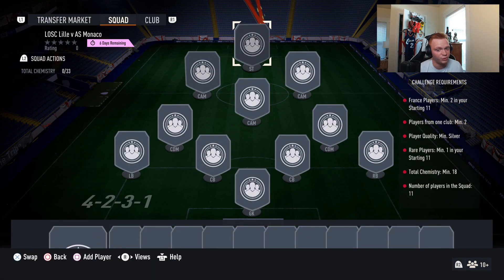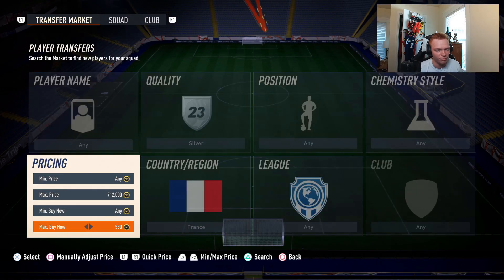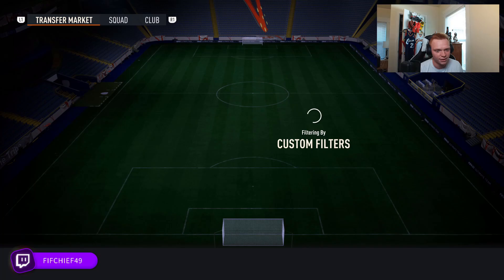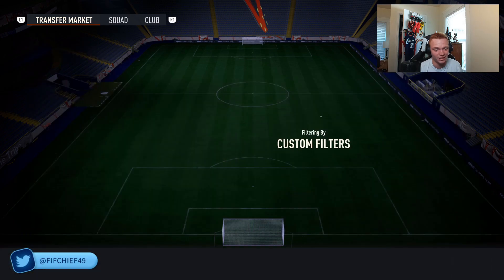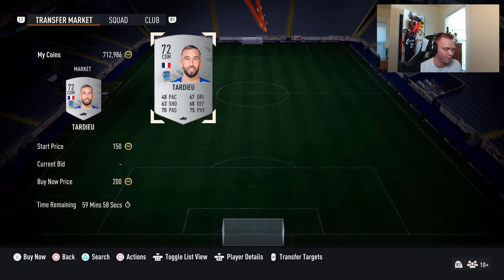I bet silver French players are up in price quite a bit right now — it requires two French players and minimum player quality silver. Silver French cards are going for a minimum of like 450, as you can see around 500. Yeah, it looks like these are going to sell for 450. It's as simple as that to find filters: look at the SBCs, analyze what's going to go up in price, and then go play around with the filters.